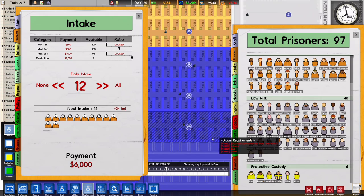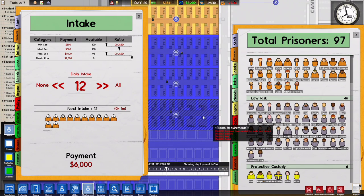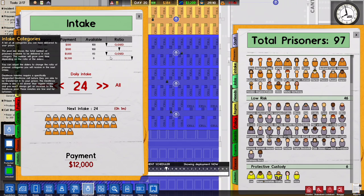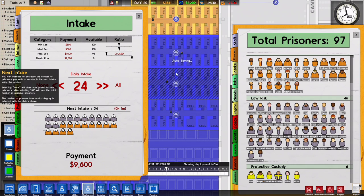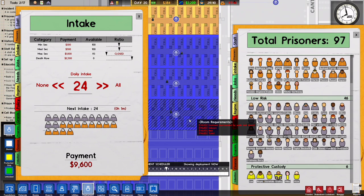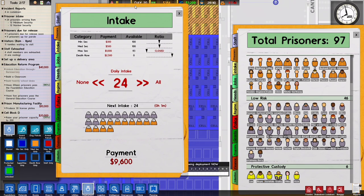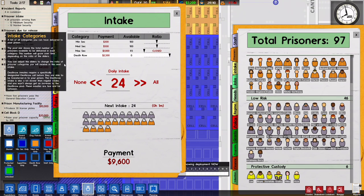We have three cell blocks, although only 58 cells rather than 60, so I can bring in 12 more — low risk. I set the auto-save to an interval of 30 minutes, so there shouldn't be as many auto saves as there have been.